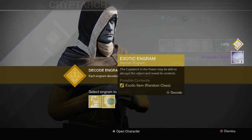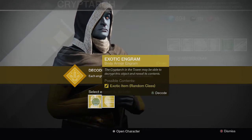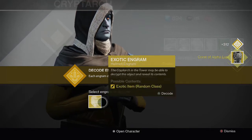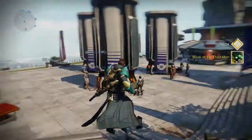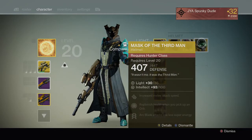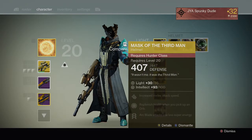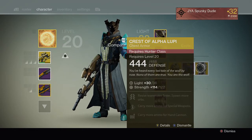Now on to the exotic engrams. I'm going to start with the body armor and end with the helmet. We have Crest of Alpha Lupi. And Mask of the Third Man. Wow — I was actually really looking for Mask of the Third Man for a hunter. I didn't think I would get that. I'm actually really surprised. Yeah, I actually really needed those, and this is a hunter, too.